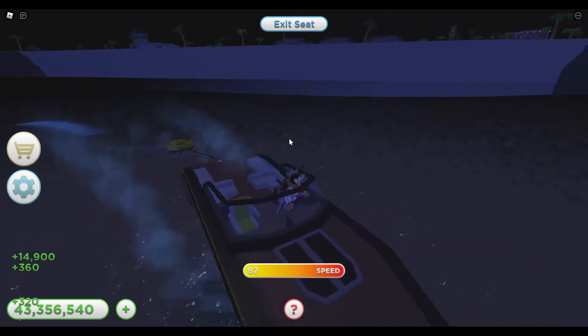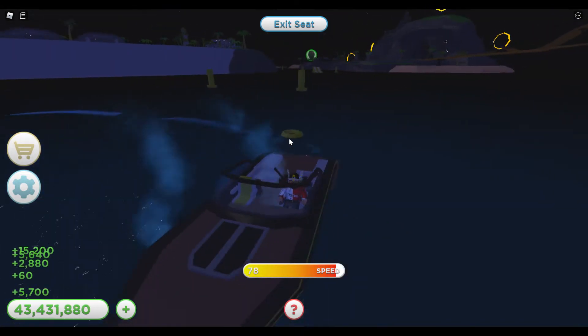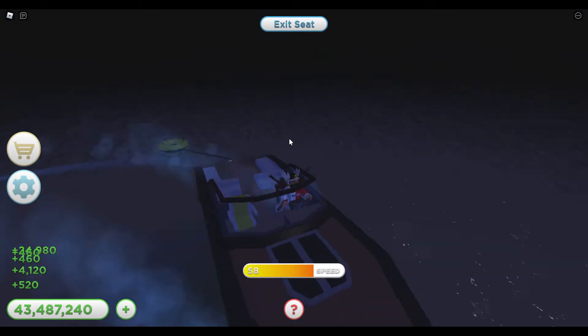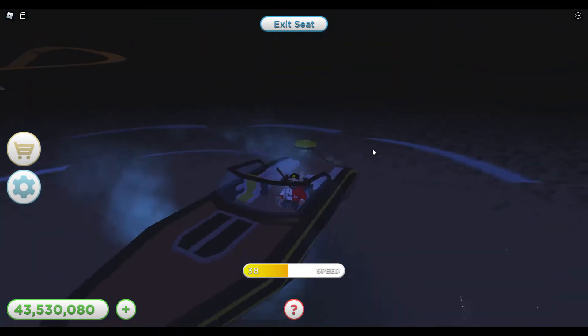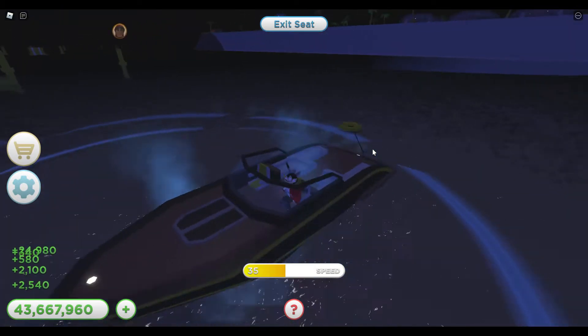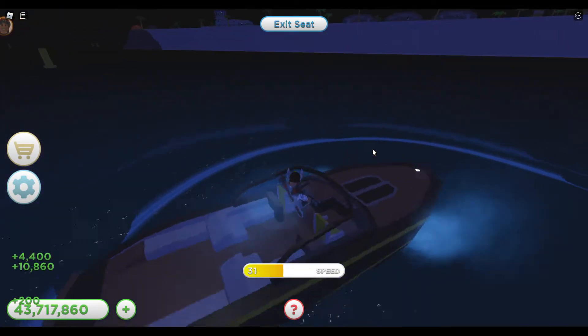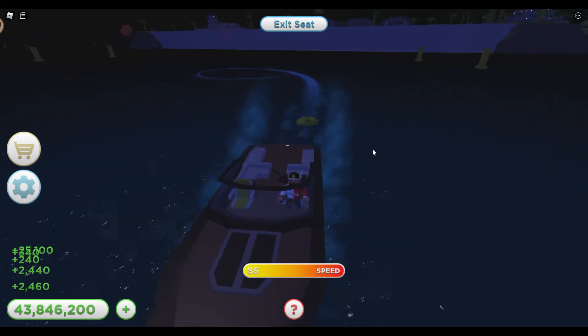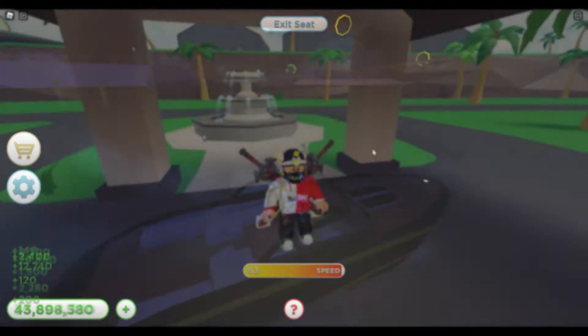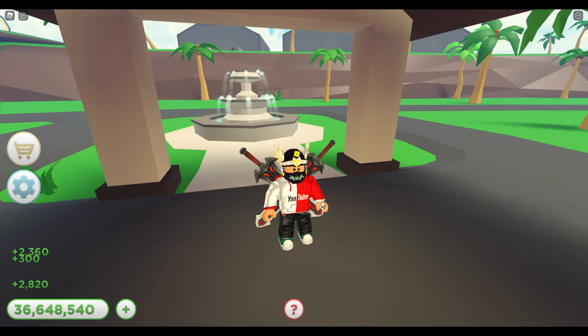This is an awesome boat. You put your friends in the tube and we're gonna do some donuts — there's a donut trailing me. This is one of the two awesome things that you can get in the new update of Tropical Resort Tycoon. This is Dr. Mo Gaming.